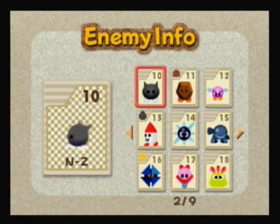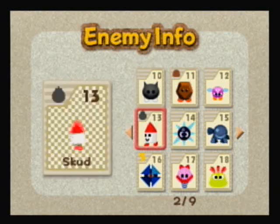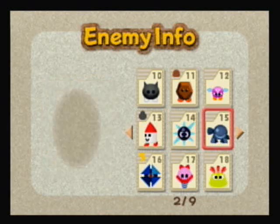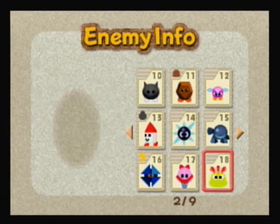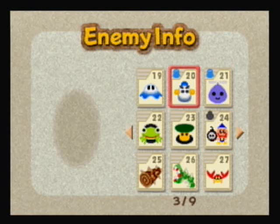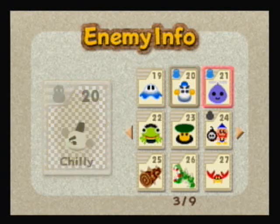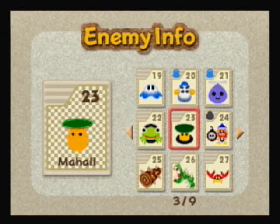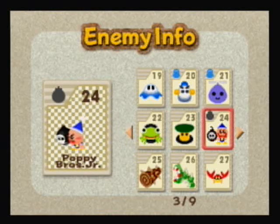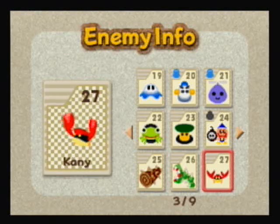Now we actually move on to the enemies. We have NZ, Rocky who gives you the Stone Power-Up, Ronto Burt, Scud who gives you the Bomb Power-Up, my best friend in the entire world — the Gordo, Shotzo the Cannon, Sparky the Spark Enemy, Bouncy, Glunk — I love that name, Slushy which surprisingly doesn't give you any powers, Chilly the Snowman who gives you Ice, Propeller which gives you Ice, Golom the Chomping Frog, Mahal, Poppy Bros. Jr. which gives you Bomb, Splinter, and Goblin.